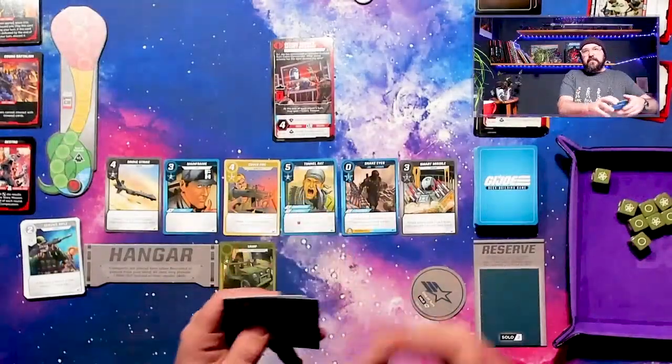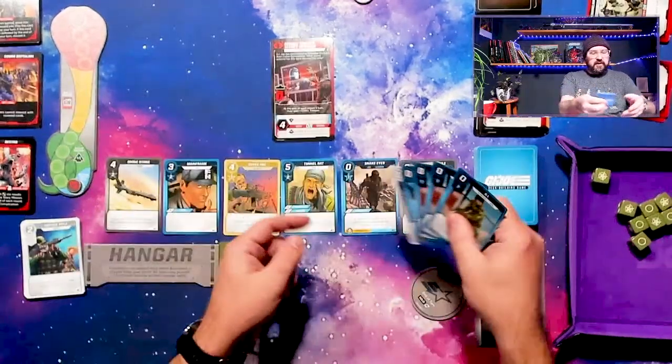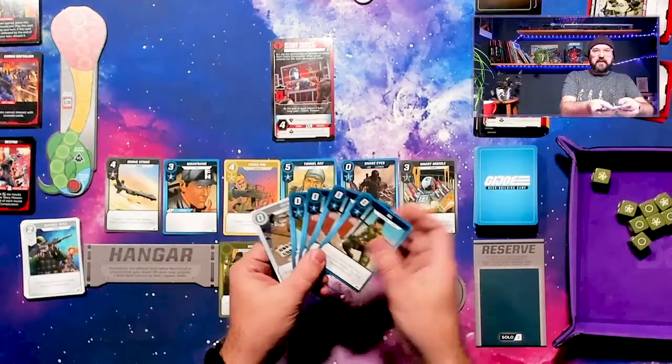You start with a hand of ten cards, including one leader. I have Lady J, and you take two turns when you're playing solo. Let's just get right into the game again. You have dice, you have a market — that's this market here — and the cost is in the upper left-hand corner.